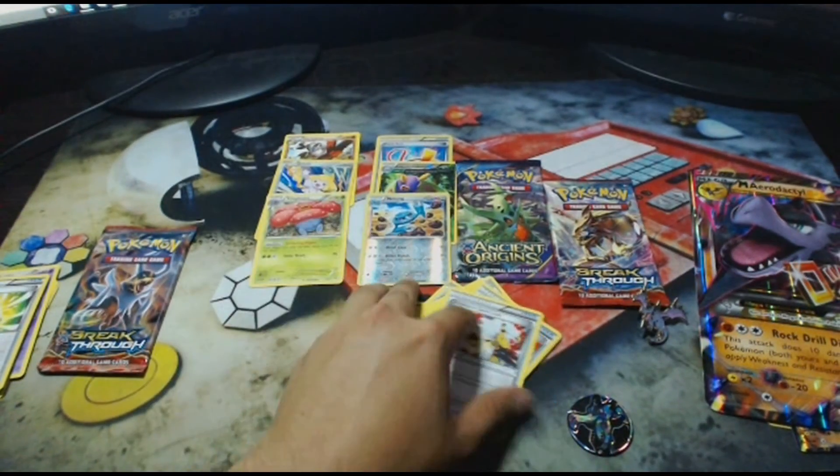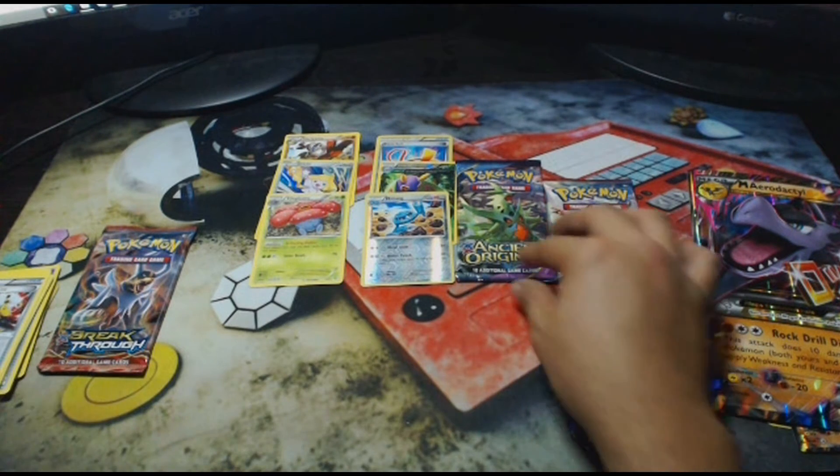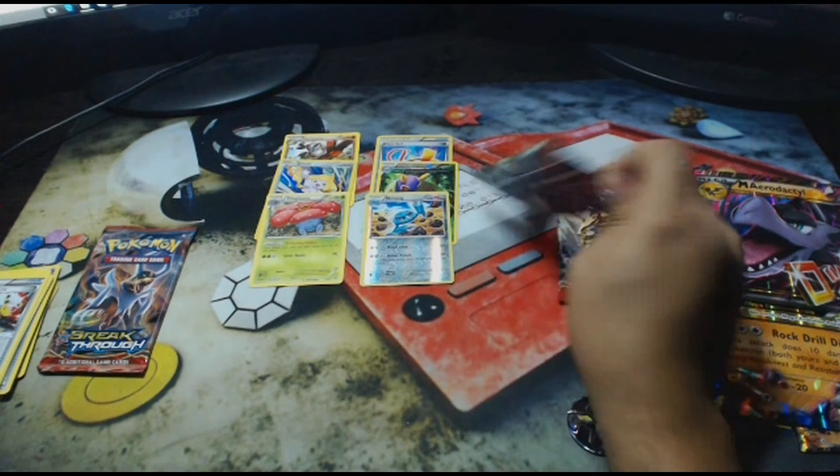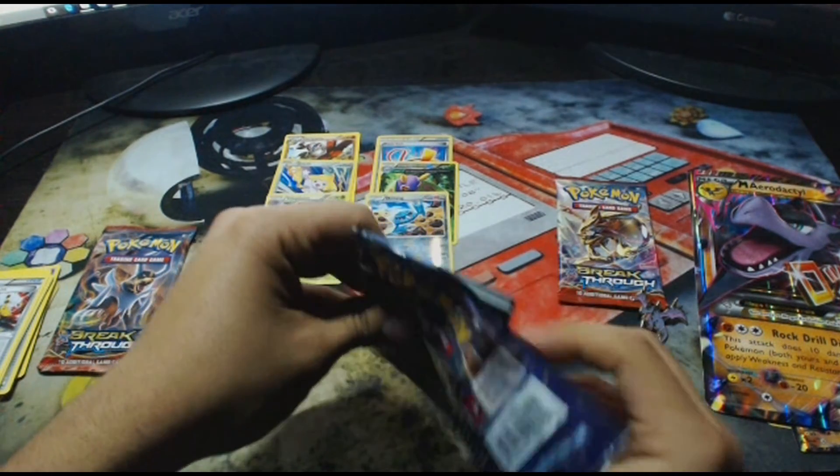The rare in the pack is a Vileplume — so no holo rare there, no reverse holo rare. But we still got three more packs, hopefully they pull us a nice and powerful EX or a BREAK — that'll be well deserved.